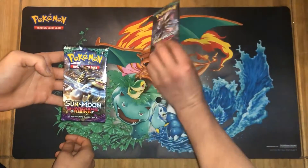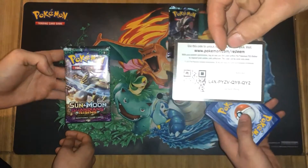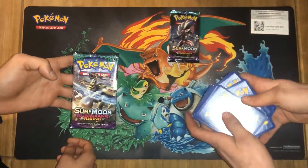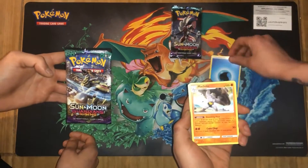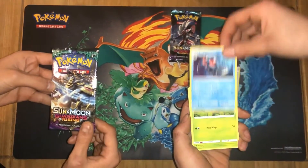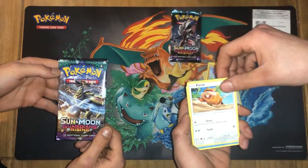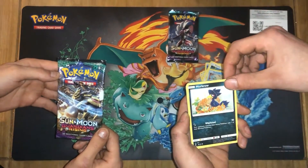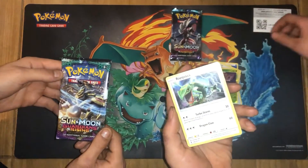That's a clean pack. Water Energy, Mat Choke, Max Potion, Tentaclore, Bellsprite, Glygard, Patrat, Snorunt, Magro, Reverse Holo Trevant, and a non-holo Requaza.